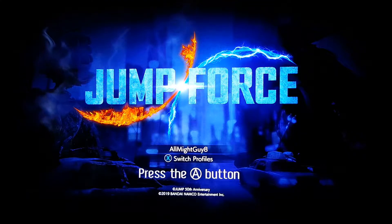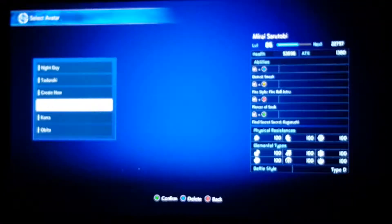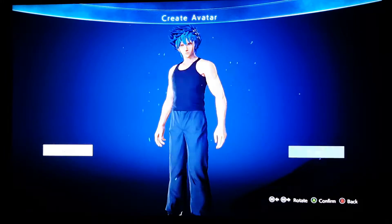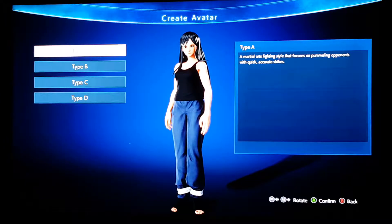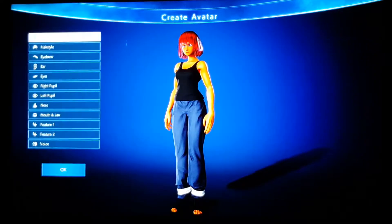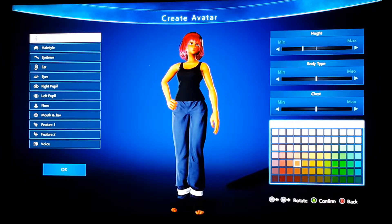Hey guys, welcome back to the channel All Might Guy 8, where I make custom characters that didn't make it in the game. Today we're gonna be making Mina Ashido from My Hero Academia — Pinky — and I like to put them in the UA uniform, so you already know what color we're going with. We're going with the type B power styles on the pink ones.